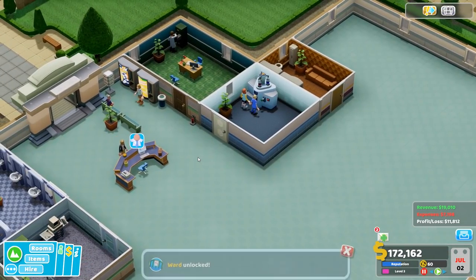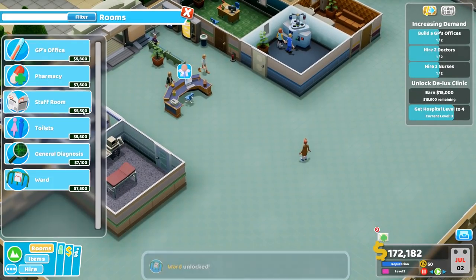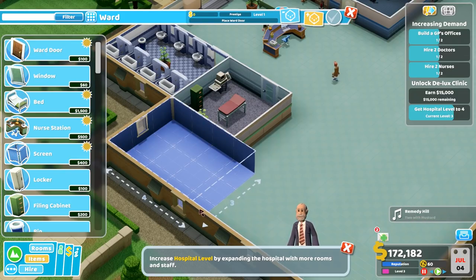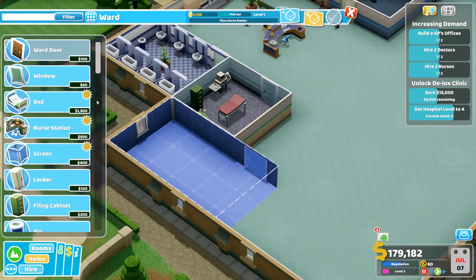So now we need a ward. New illness: lightheadedness - we're gonna need some expensive new equipment to deal with this. Ward - is this gonna be big enough? Oh I kind of like that. Throw the door right there. Oh it's huge, absolutely gigantor.